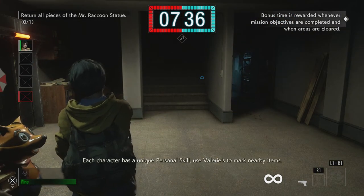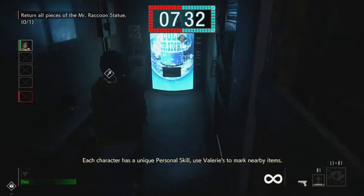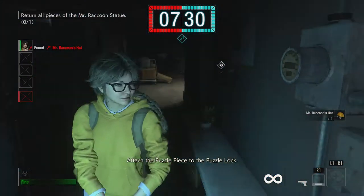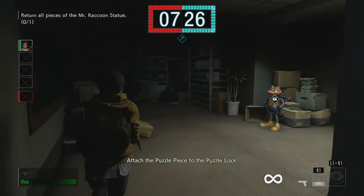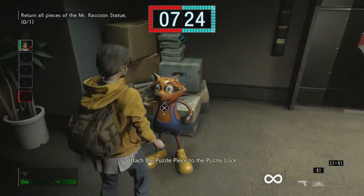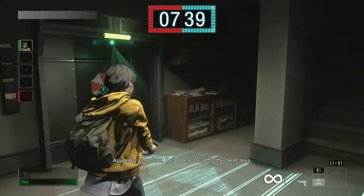Each character has a unique personal skill. Use Valerie's to mark nearby items. Attach the puzzle piece to the puzzle lock. Assembly complete.